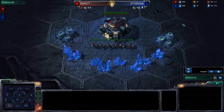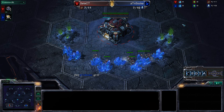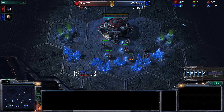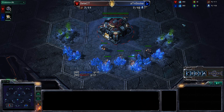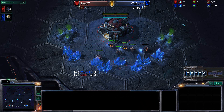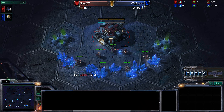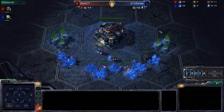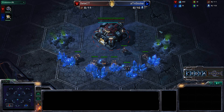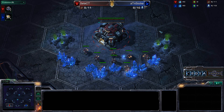Hello everyone, this is Kronek giving you a shoutcast in Game 2 in a series between Dignitas Select vs. ATN Zoke here on Shakuras Plateau. Select spawning as the Red Terran player on the bottom left-hand side of the map, ATN Zoke spawning as the Blue Protoss on the right-hand side of the map. Should be an interesting game, as Select has already fallen behind 1-0 in this 3-game set.